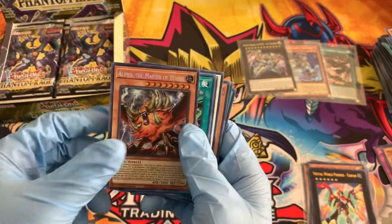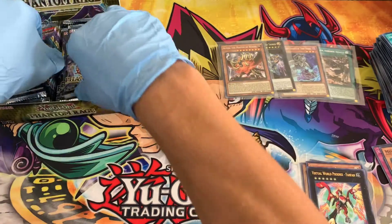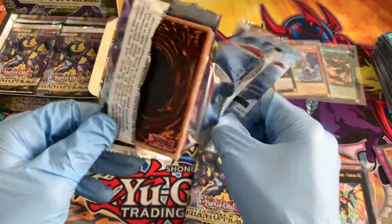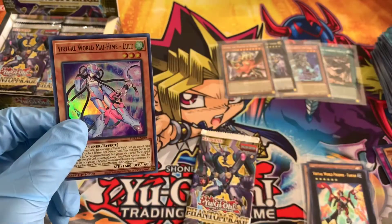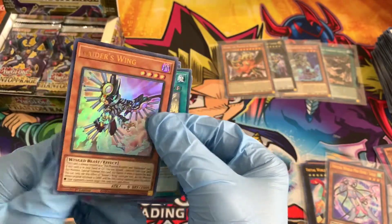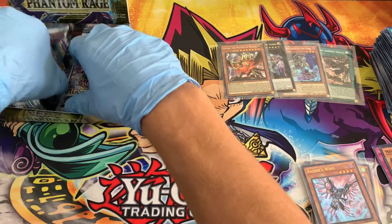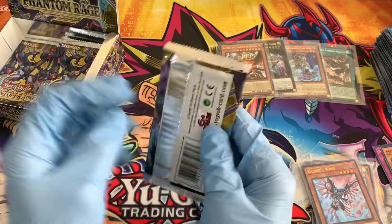Alpha and Zeus in one box - that is insane. Pack three and four, let's see if those are our ultras. Virtual World Myme Lulu. I want to be upfront with you guys - there's no point in common players being in the dark about what the set does. There's no point in you having to go waste your money. Maybe you want to collect the packs yourself and you should have that information. Raider's Wing - another big ultra pull there. Very nice. Let's go to pack eleven for our other ultra and we should be able to speed through the rest of these boxes.